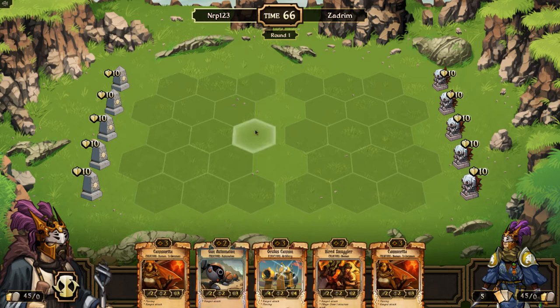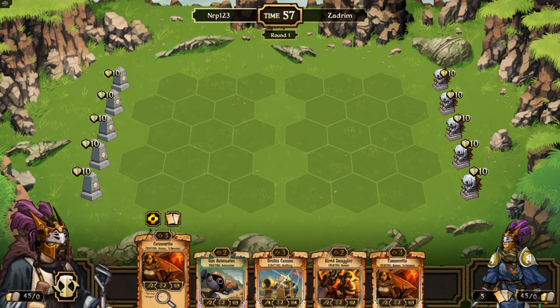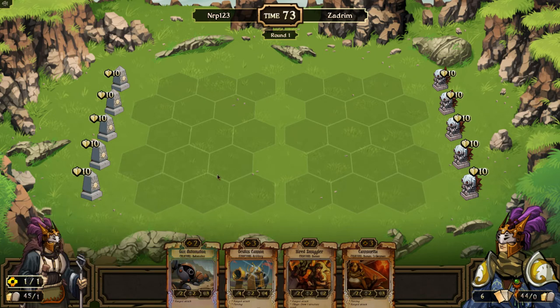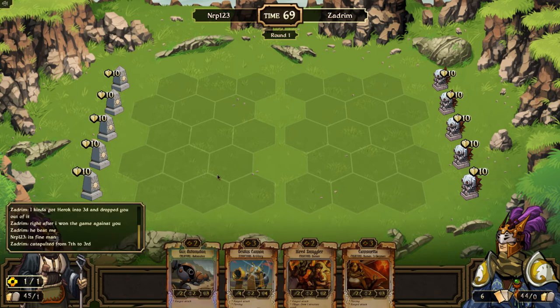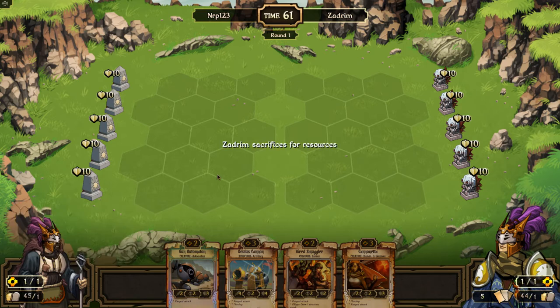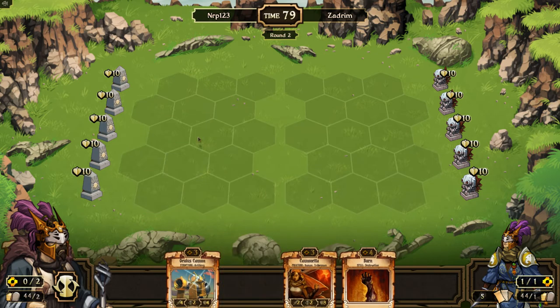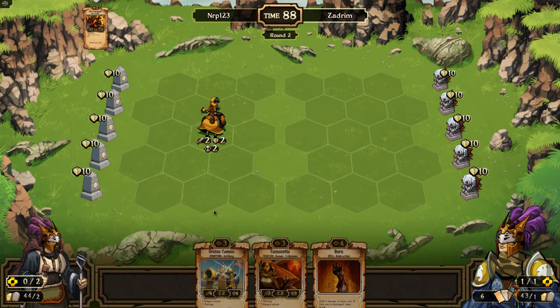This time there's a much better starting hand. I'll get rid of one of the two-drops — I got rid of the Cannonetta, because I actually have three three-drops. So now I have two two-drops and two three-drops. Next turn we're going to play Hired Smuggler, most likely. Hopefully he doesn't have a turn one play — he's playing Energy. It's nice that he did not have a Dustrunner turn one. Since we went first, we get to put the two-drop down first. I'll get rid of the Gun Automaton because I like my curve upwards. Next turn I could probably play a Cannonetta and then burn the turn after — looking good so far.